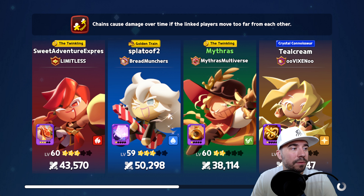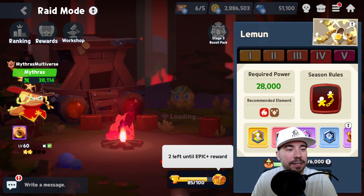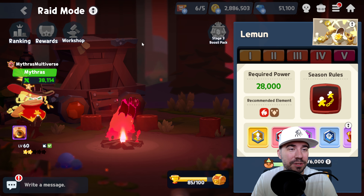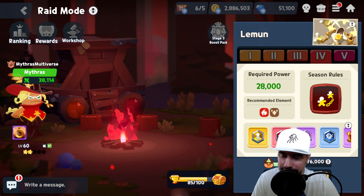We have our lovely Pepper there — super excited about that. We also got a healer here with Rockstar, which is great. I certainly could have run a healer as well with Camille. We had a problem — that was the best team for us there, which is super unfortunate. Let's go for it and make it happen in today's run against Lemon.